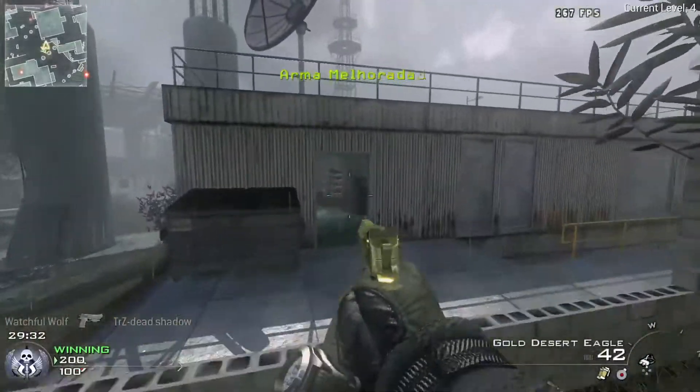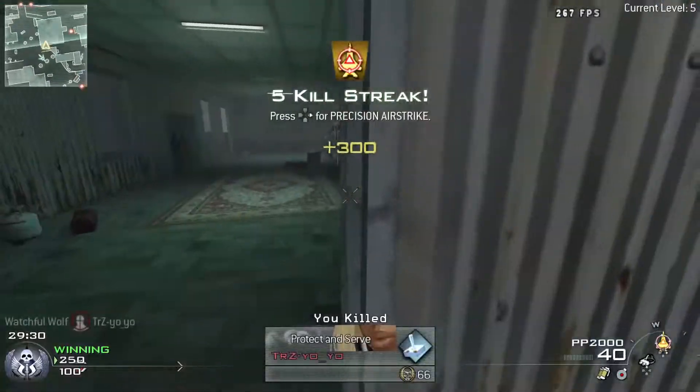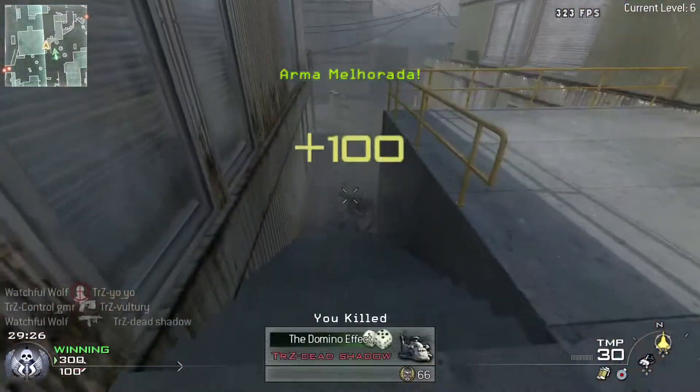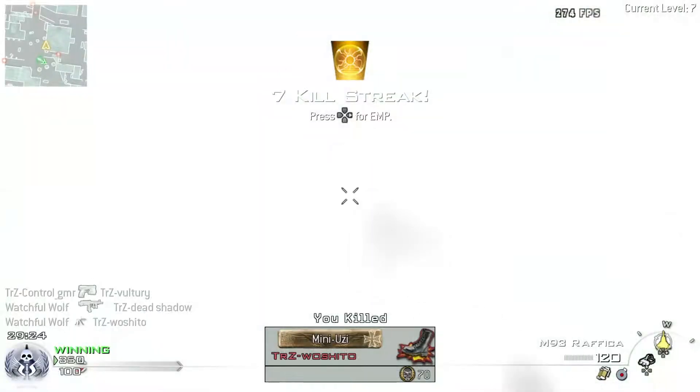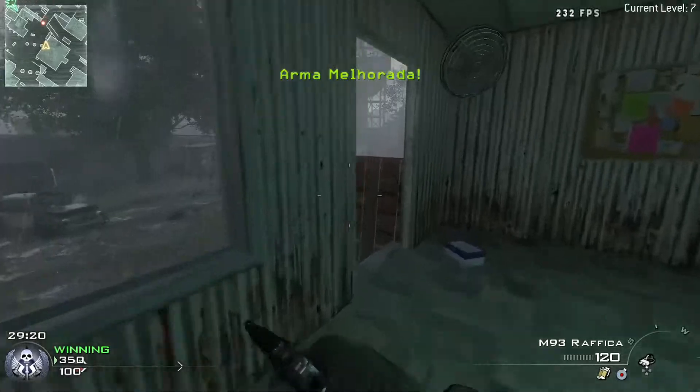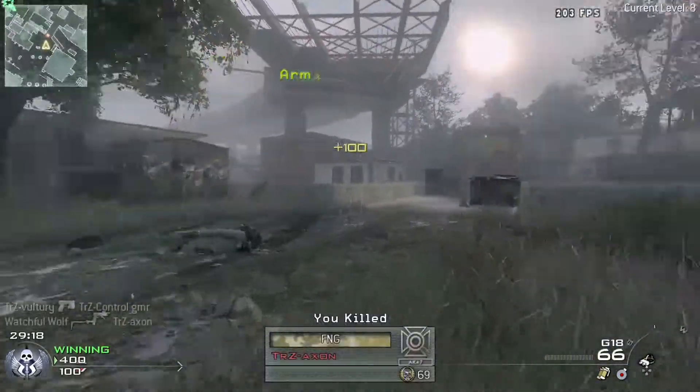Something pretty unique that I found are gun game servers on IW4X, so that's what we're checking out today. And since this is IW4X as well — a modded launcher — I have custom camos, which is pretty cool. I actually changed fall camo to be Damascus, which is pretty Modern Warfare themed.